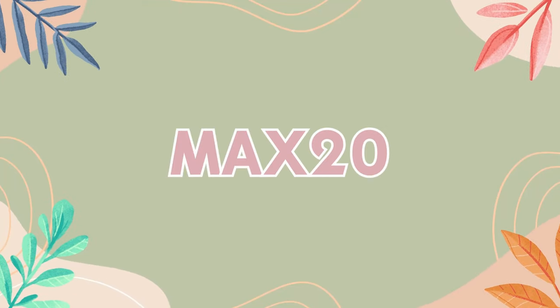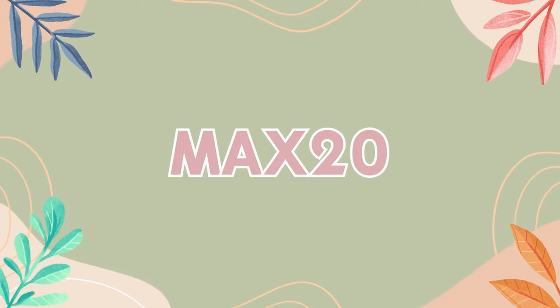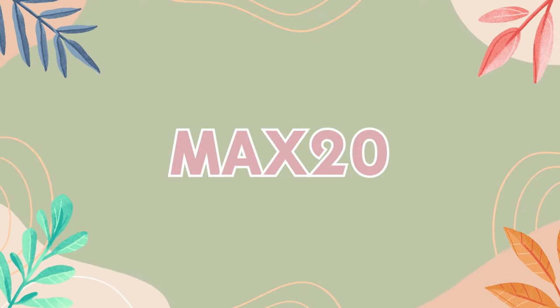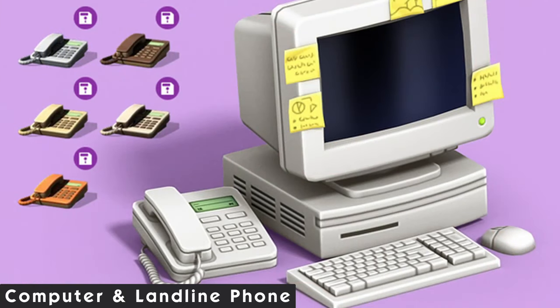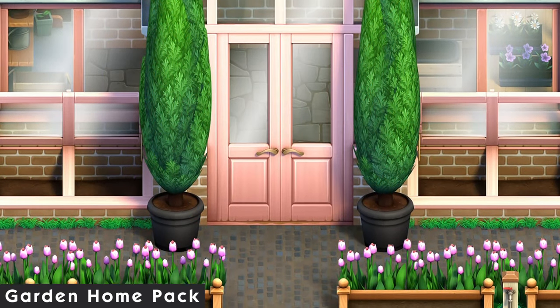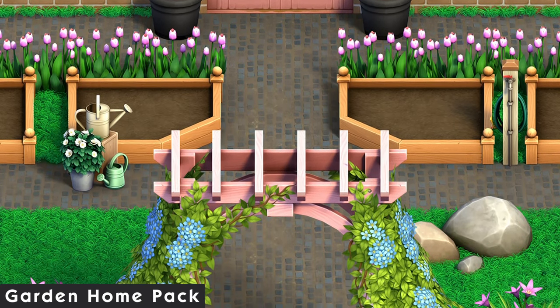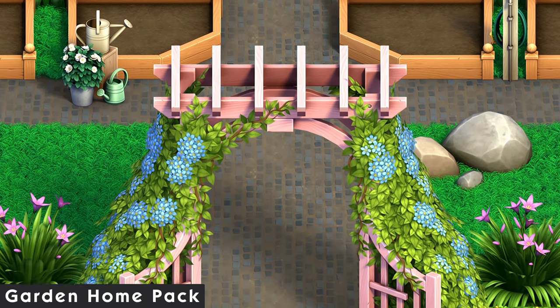The first creator on today's list is Max20, a name I've covered before. Their CC sets are super well made and it's hard to distinguish their work from actual in-game items. First up is the computer and landline phone — two amazing items for storytelling that let you make homes look older, going very well with the Basement Treasures kit. Next is the garden home pack, which has to be one of my favorite CC sets ever. I'm a plant mom myself, so replicating that in The Sims is something I love. It came out right before the Greenhouse Haven kit and some say it's even better.